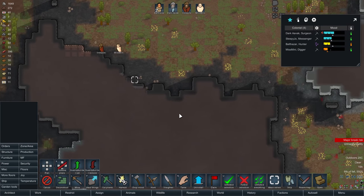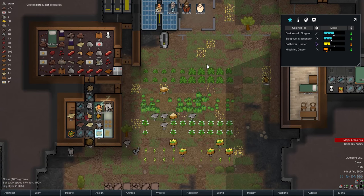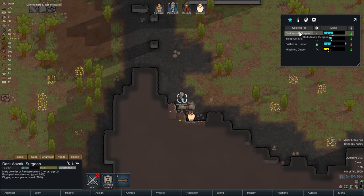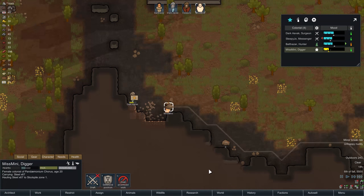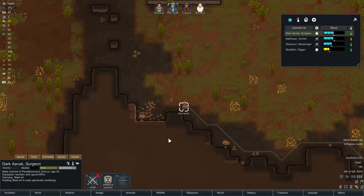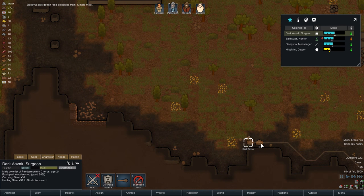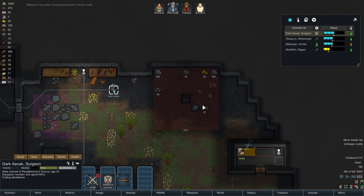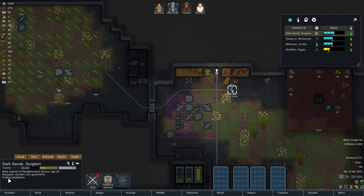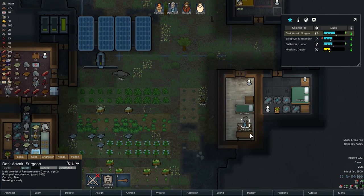There we go — a bunch of people heading off to do some mining. Miss Minnie really does need some help, though. Her mood is improving — okay, that's pretty good. Critical alert — it's going up, it's going down. Where's Dark Havoc these days? Currently mining. Miss Minnie, I would like you to haul a load of the steel. Dark Havoc, let's get you back to this — grab this steel. The perfect amount of steel being taken back. And Miss Minnie has already built the solar plant — well done. She's now cutting dandelions. I suppose that's okay.